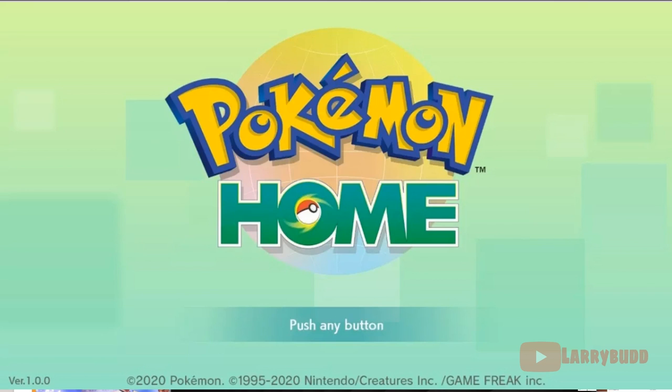I'm going to walk you guys through the entire process — from Sword to Home to Scarlet and Violet — showing an Urshifu getting that home tracker. I'm also going to show an Urshifu genned directly into Scarlet and Violet and show you how Home flags that Pokemon. There may be a couple of jump cuts because of how long the Home loading menu is, but I'm going to break everything down and show you in detail how all this works.